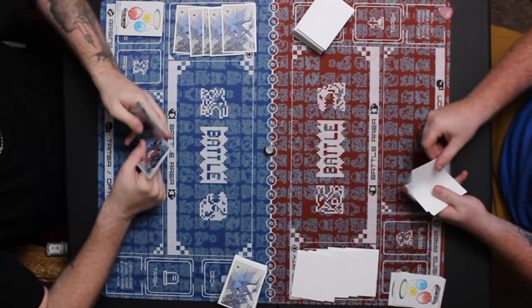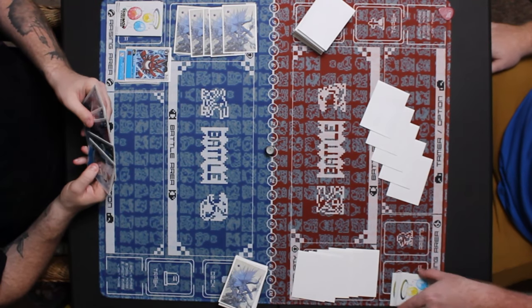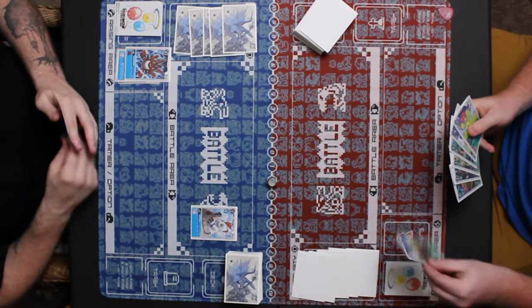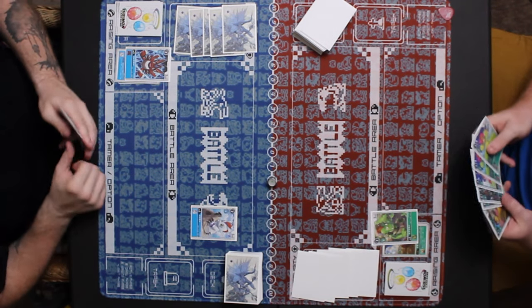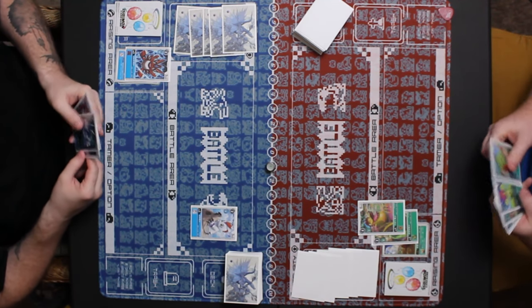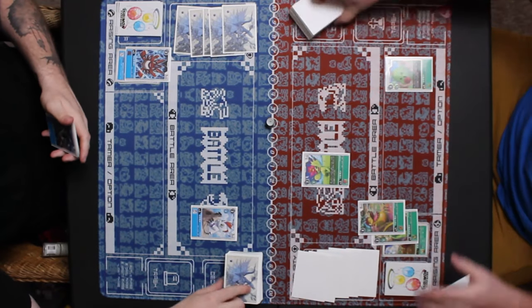Blue's going first — going to hatch a Tsunomon and playing Elecmon on top, drawing a card and playing Goburimon for two, then passing. Green is going to hatch a Tanemon and play Goburimon on top to draw a card. Looks like he drew into another Palmon and he's going to evolve Vegiemon on top of the Goburimon to draw another card. Strong into Togemon, and playing Palmon for three to reveal the top three cards of his deck, adding any level four among them — so he's going to add the Togemon to his hand.